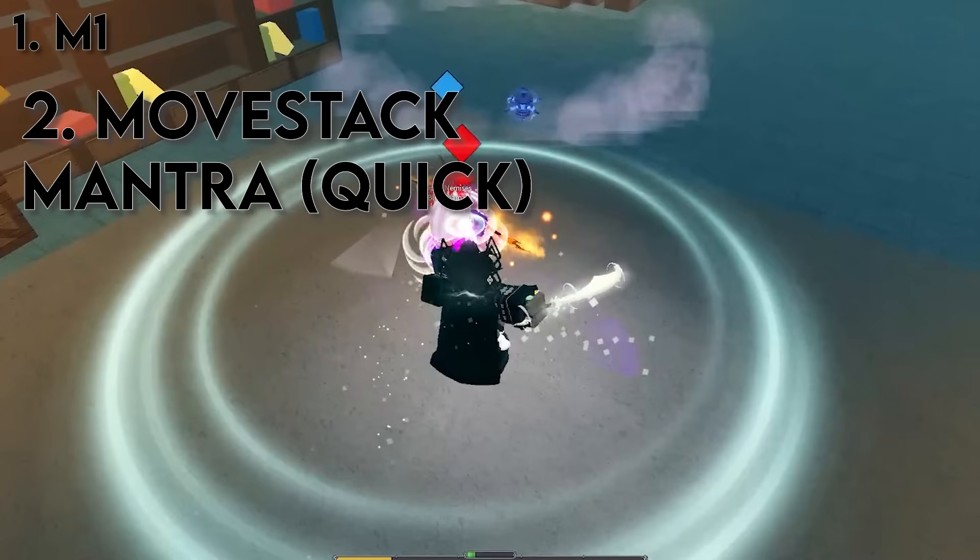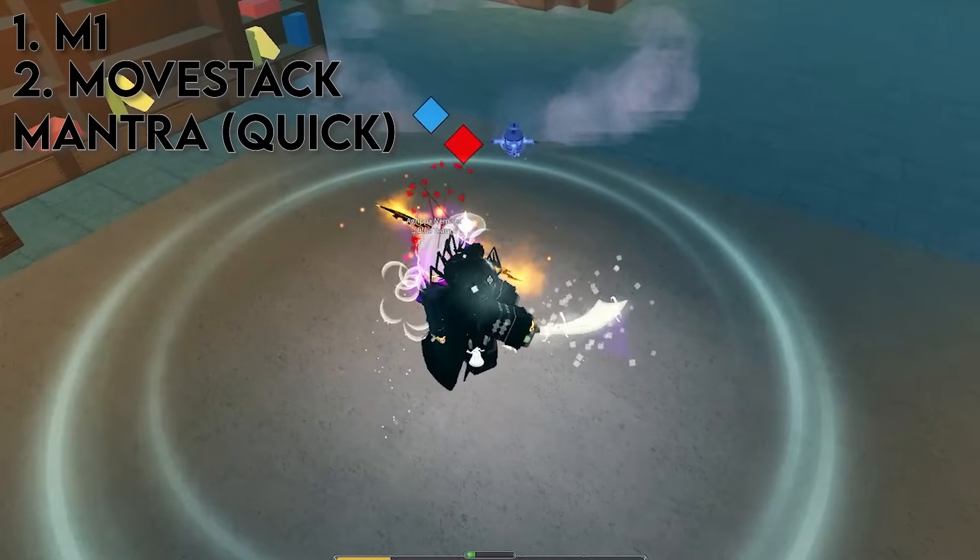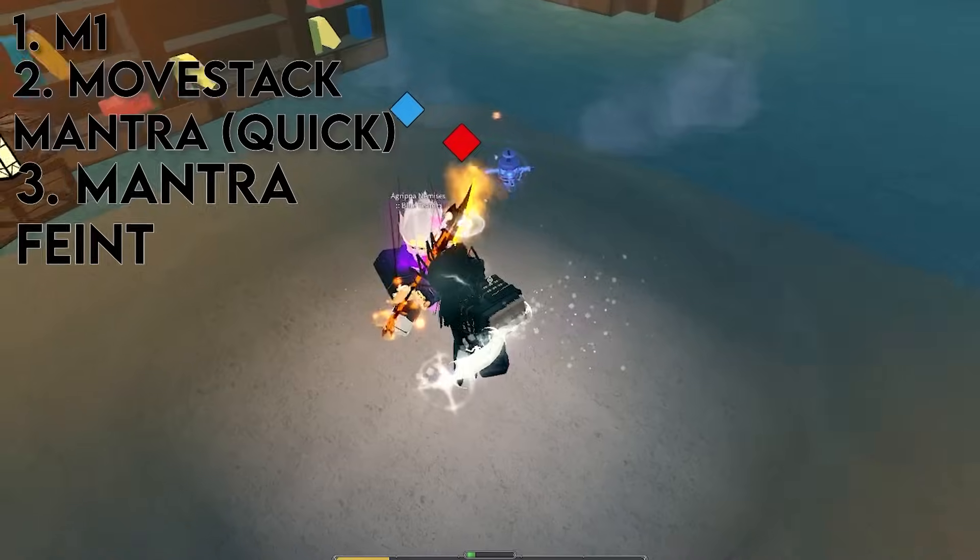This is really important for this combo — it has to be a quick mantra. And then you mantra feint it. The reason you do this is in order to get your opponent to waste their parry as soon as possible after you M1. That way you can take advantage of your opponent's block, parry, and dodge not being available during the small duration of hitstun. Then after that, you can M1 extend however you like.